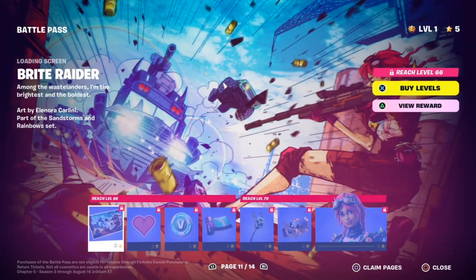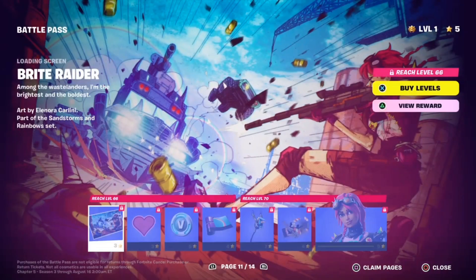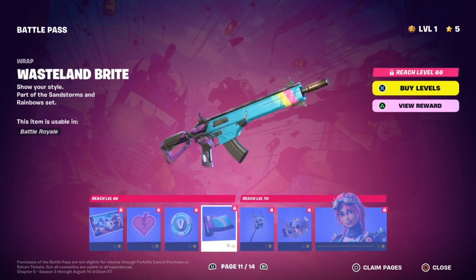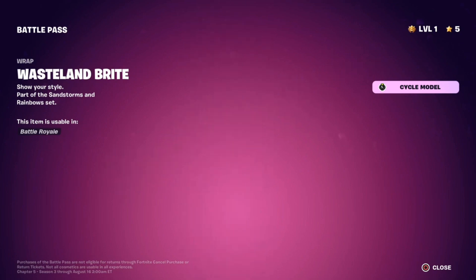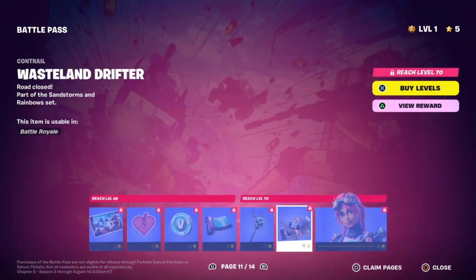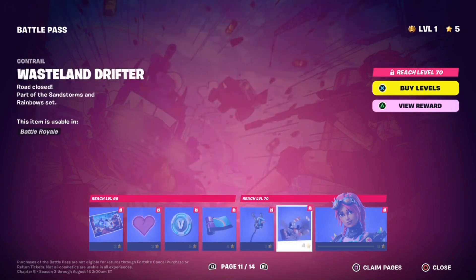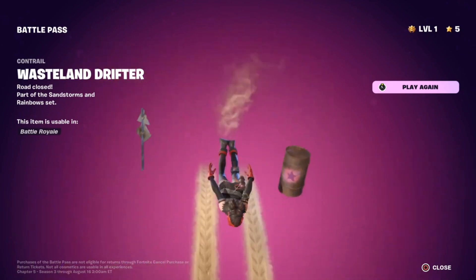On to page 11. We got the Bright Raider loading screen. Looks like they brought back armored battle buses. We got the new Bright Raider skin up there. We got a helmet sitting in the corner. We got the Bright Heart Emoticon — not too special. V-Bucks. The Wasteland Bright Wrap — I really like this actually. I'll probably be using this with my other Bright Bomber skins. I have almost every Bright Bomber skin, so I think it fits pretty well. We got the Bitey Pickaxe — I'm liking this. It's like a remix of the post-apocalyptic version of the regular Pickaxe. We got the Wasteland Drifter Contrail. You get your character drifting through different pieces of junk and scrap for the contrail — I really like that.